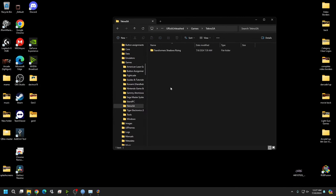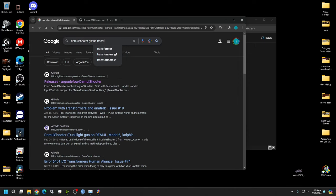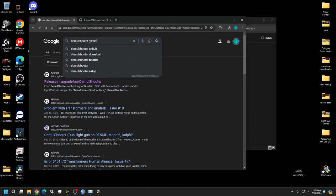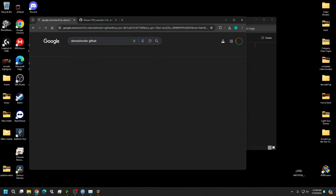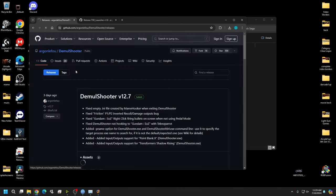If you want to go standalone — which I recommend since it's free and gives quicker boot-up — we're going to the DemoShooter site to pull some files. Go to Google and search 'DemoShooter GitHub.' Click on the argonleyfool DemoShooter repository. Big thanks to him for putting this together — this is what allows us to run the game as a standalone.